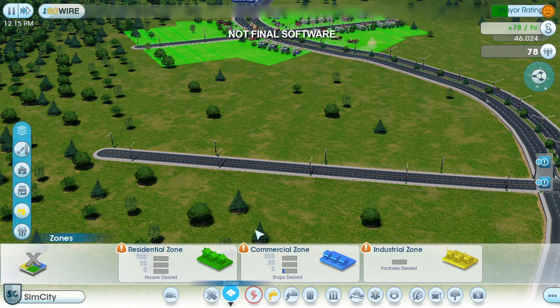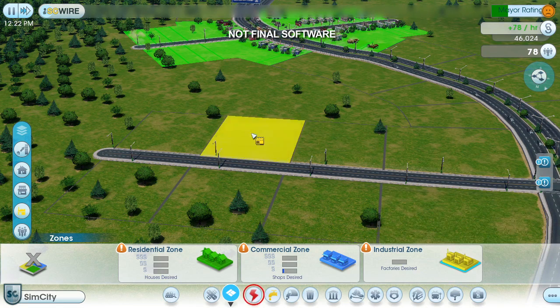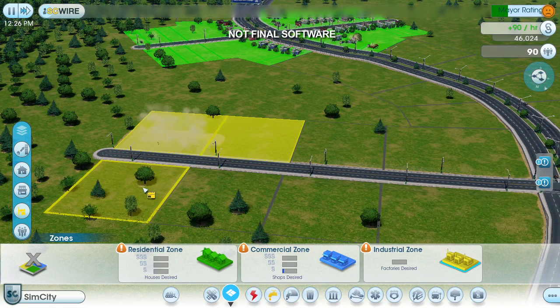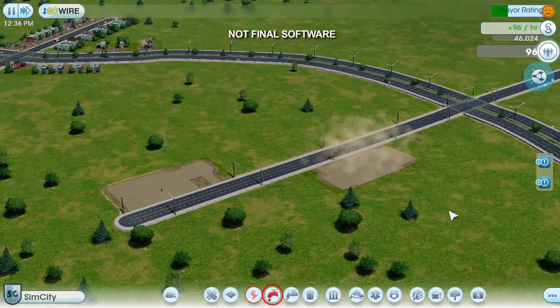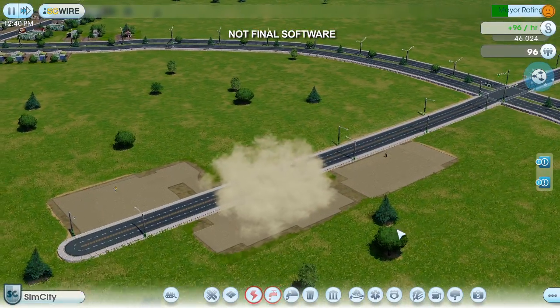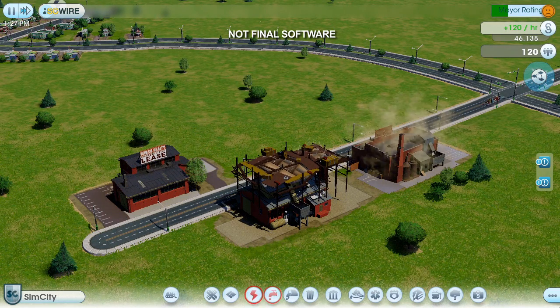Sims need jobs in order to make money. A simple way to create jobs is to build some factories. Factories also generate tax revenue, which will help me pay my city's bills. I zone for industrial just like I did for residential. I'm only going to zone a small area here because I don't want too many factories — they're pretty dirty and they won't help me attract tourists.